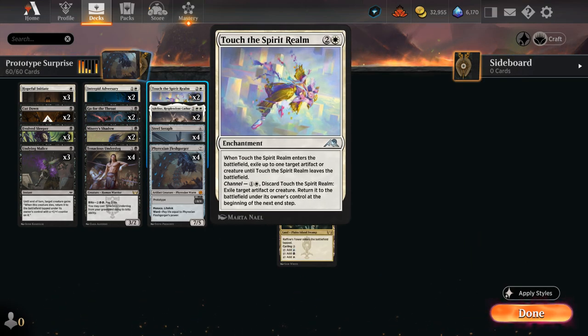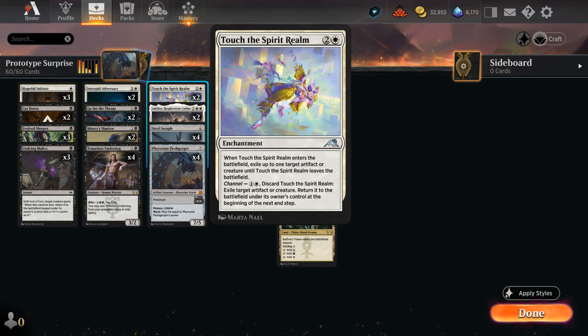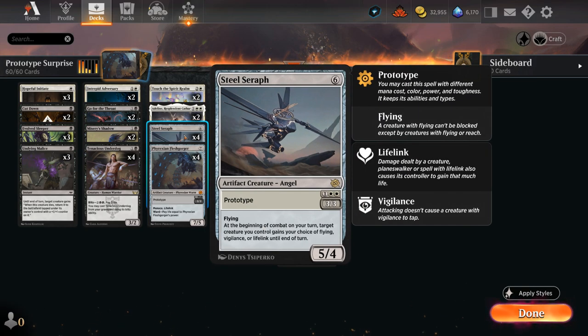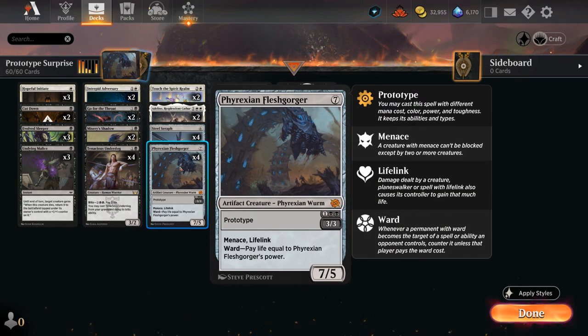We also have two copies of Touch the Spirit Realm as another surprise way of transforming our prototype creatures, using the channel ability to exile our creature and return it to the battlefield at the beginning of the next end step. That can be quite nice with Steel Seraph or Fleshgorger, but we still have the flexibility of using it as a removal spell, exiling an opposing artifact or creature until it leaves the battlefield. The rest of our deck is pretty aggressively slanted to get the most out of Steel Seraph and Fleshgorger.